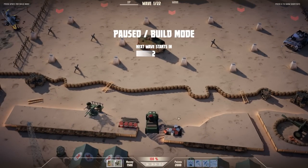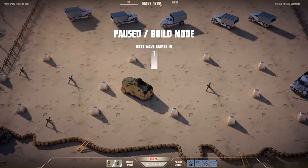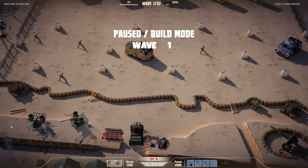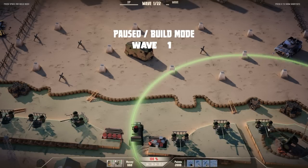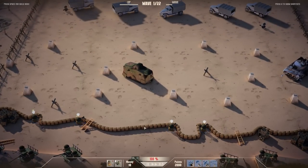We're starting with a trench down here. I'll press Space to pause it. This is our build area and the enemy are going to come from the top. It's wave one of 22 and they've got a fair number of vehicles. I'm going to place a couple of Bofors up at the top on this ridge all the way along.